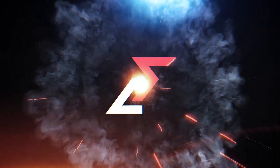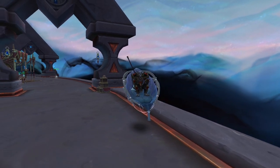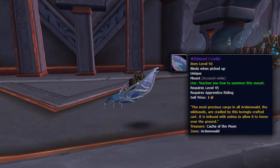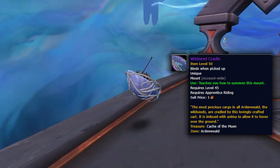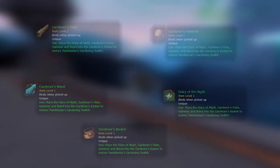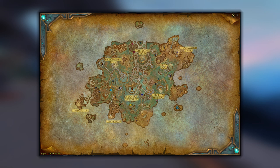Hey guys, it's Zoe from Low Expectations and today I'm bringing you another really short mount guide. Want to travel in style? The Wild Sea Cradle is a unique, awesome looking mount which can be picked up with minimal effort. You do not need to be Night Fae to get this mount. The mount is obtainable by collecting five items which are really close together in Ardenweald, at the Garden of the Night.